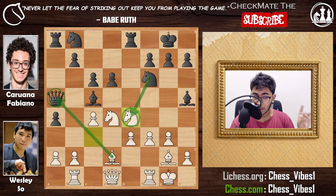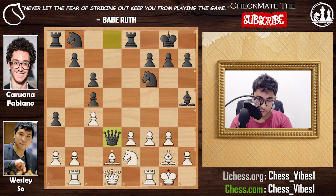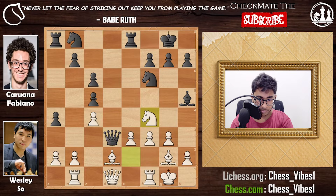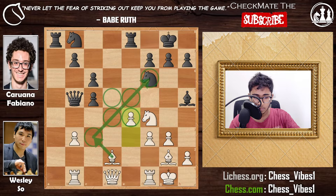Caruana played queen to d8, then knight into c5, d takes c5, knight to e2, queen to d3 hitting the pawn on c4. There could also be plans with knight to a6 and rook to d8 creating pressure on the d2 bishop. Wesley played knight to f4, attacking the queen on d3 and the bishop on h5. Caruana played queen to c4, grabbing a pawn. After b3 attacking the queen, a takes b3, re-attacking the queen, then queen to b5 and e4 — white has a very nice center controlling all four central squares.